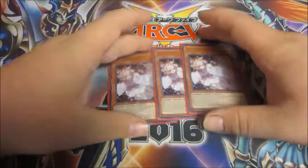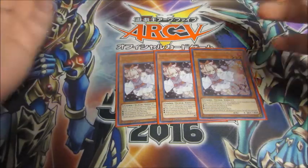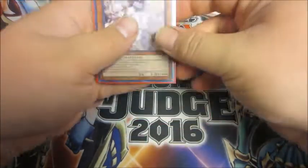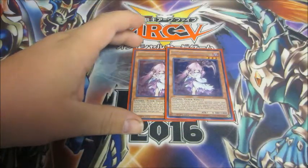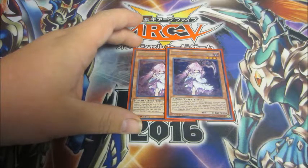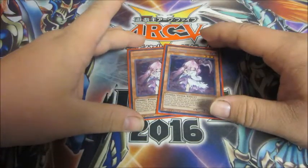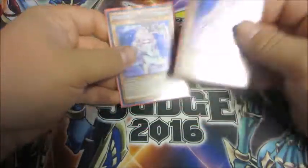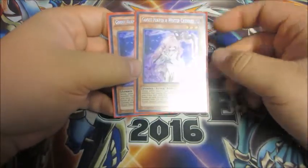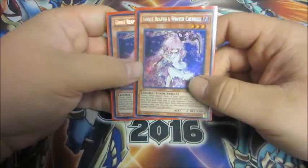For hand traps, we have three Ash Blossom. I'd honestly rather be playing Drolls right now, I just don't own any. Ash is the next best thing, but it's still a good card. Then we're playing two Ghost Reaper and Winter Cherries. Reaper in the main deck seems pretty weird, but you really don't make any extra deck monsters in this deck except for one. I decided two instead of three, just in case I go up against something that I don't have covered in my extra deck — something oddball. My extra deck is lined for Reaper targets for the meta. That's why only two Reaper. That's all the monsters.